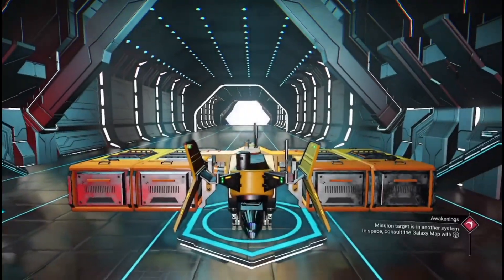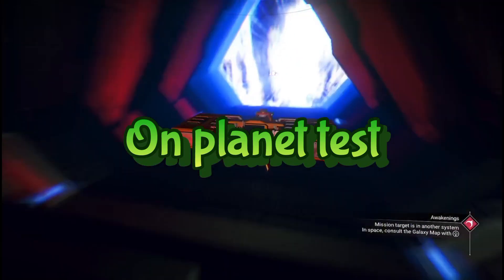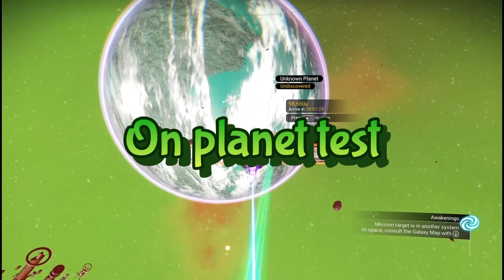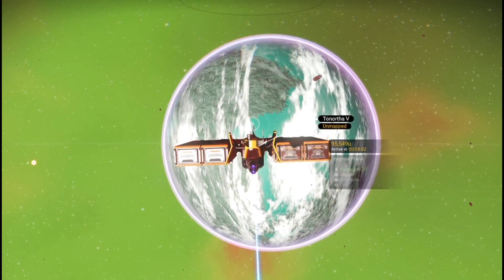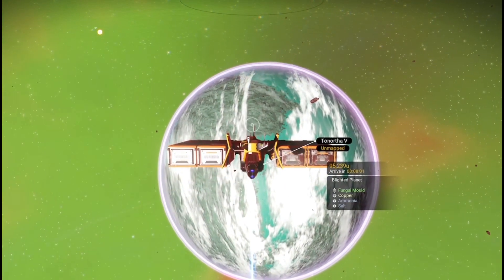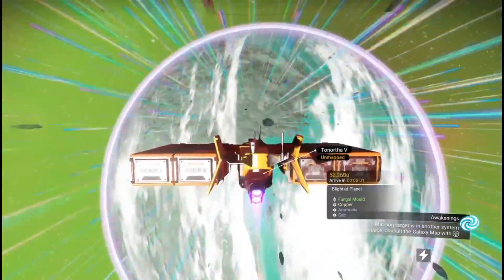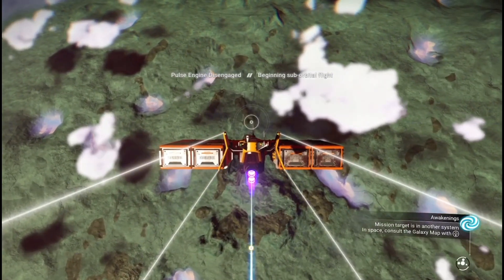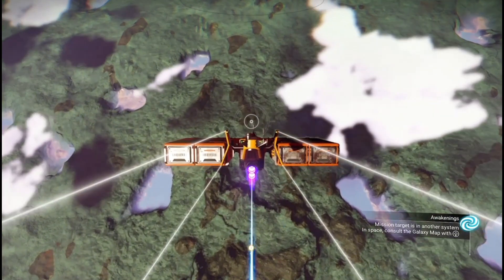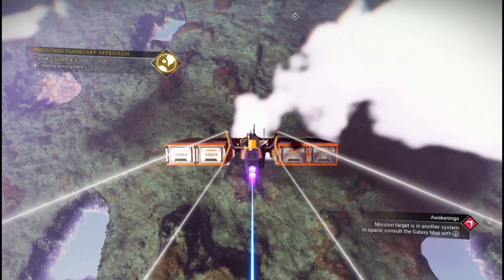Now we're going to do a bit of a test. I'm going to do an on-planet test, flying over the top of the planet to see how well it maneuvers. Remember, this is a big ship, so we're testing how fast the pulse engine is going down to the planet. Let's try it — it's pretty quick regarding pulse engines, isn't it folks? Let's take it down to the planet and get a fly around.